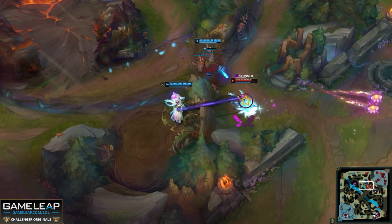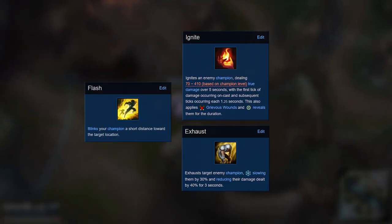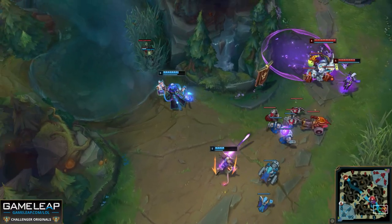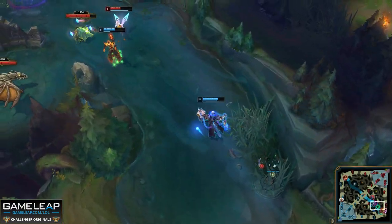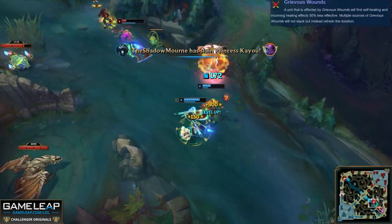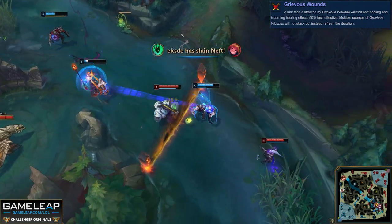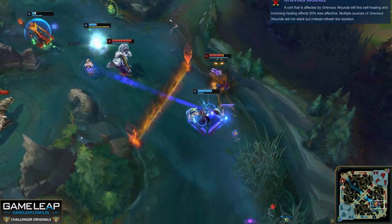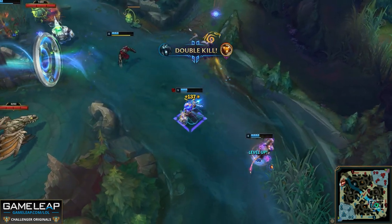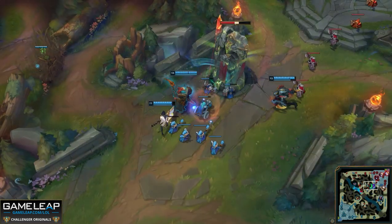Speaking of Summoner spells, depending on your AD carry, you'll want to take either Flash Ignite or Flash Exhaust. You could play really defensively with Exhaust and have a solid healing lineup, or take Ignite and play aggressively in lane. Ignite also helps in later stages since you can apply Grievous Wounds to champions with a ton of healing, like Sylas or Irelia. If you still need more healing than the Resolve tree offers, nine times out of ten you'll go for the Inspiration tree secondary.